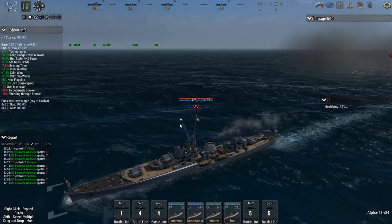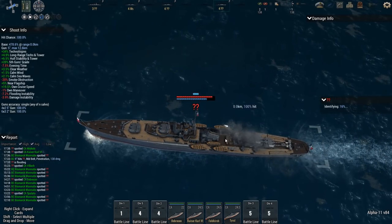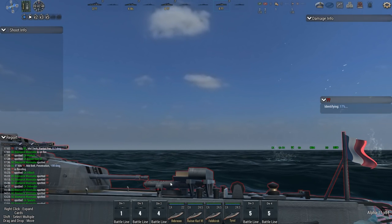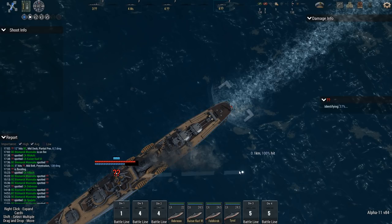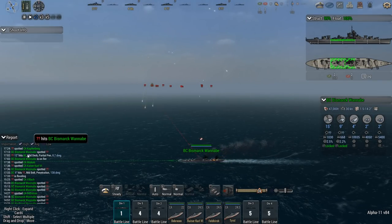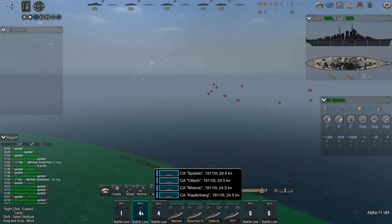This destroyer here — getting hits as well. Eight 5-inch guns. Torpedoes — port and starboard, just two tubes. Hold on, are you hiding something? Yes — they have another triple torpedo launcher right there, next to the depth charges. They thought they were being sneaky but I see that. Partial pen on the Bismarck wannabe by a 12-inch gun. I want to see how much flooding I inflict here — a lot. Low bulkheads. Excellent.